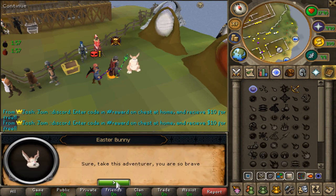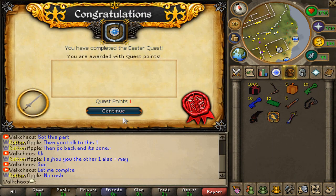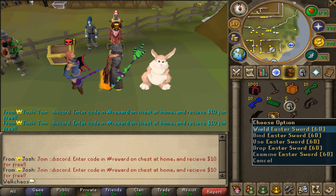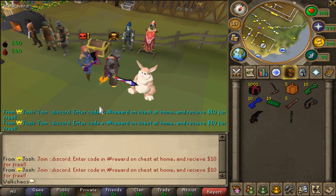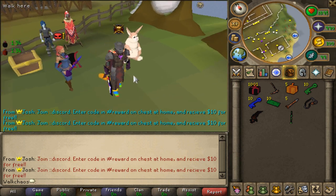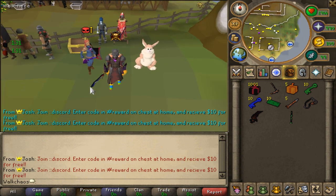We bring the kid back to his dad in the home area and complete the quest already. "I got your kid" — okay, there we go. "Sure, take this adventure, you are so brave!" That is literally the easiest quest ever. As you can see, we get the sword — the number one best sword in the game — as well as the best-in-slot aura, literally for free.